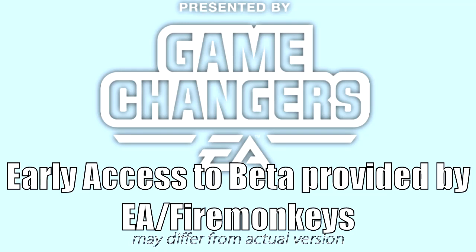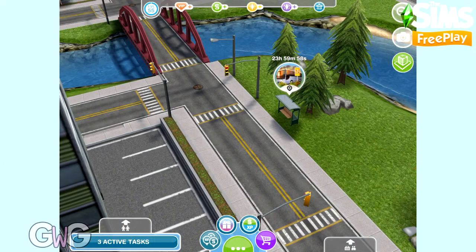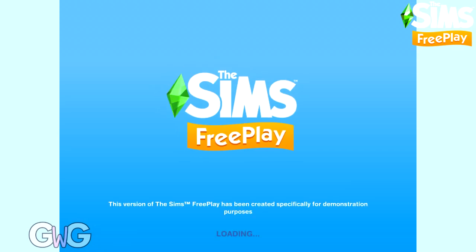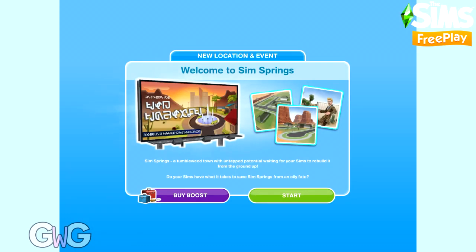Early access provided by EA Firemonkeys, presented by EA Game Changers. Hi everyone, in today's video I'm going to walk you through completing Tumbleweed Terrace. This is the first Sims Springs event for a sandy suburb.